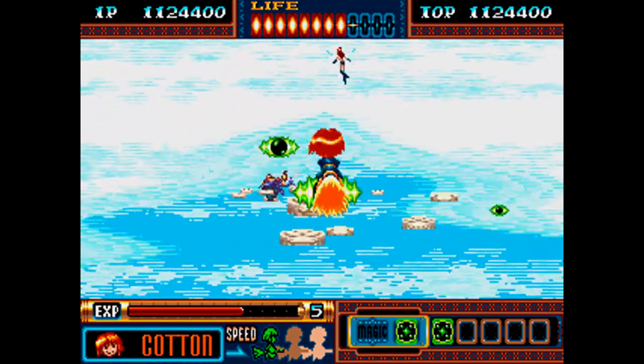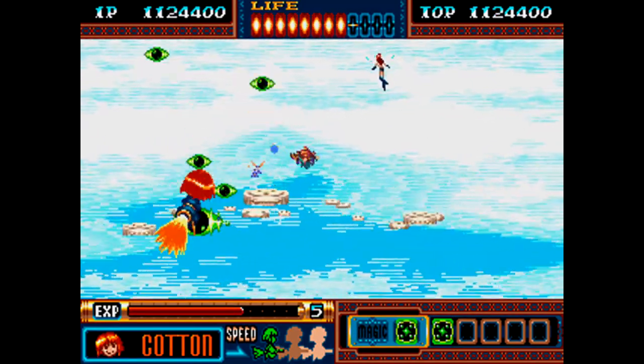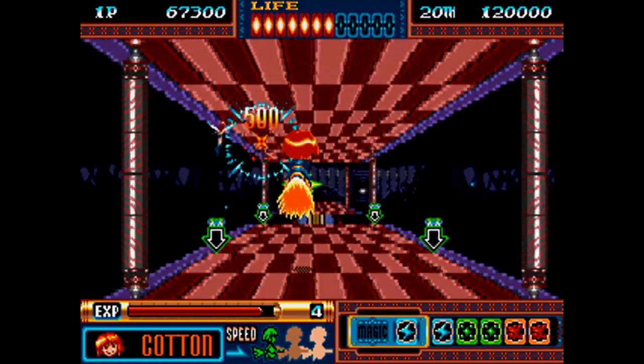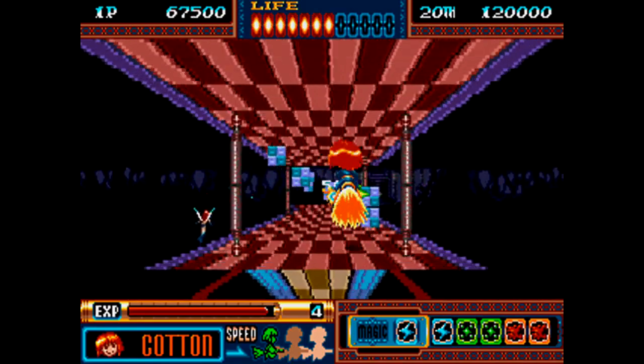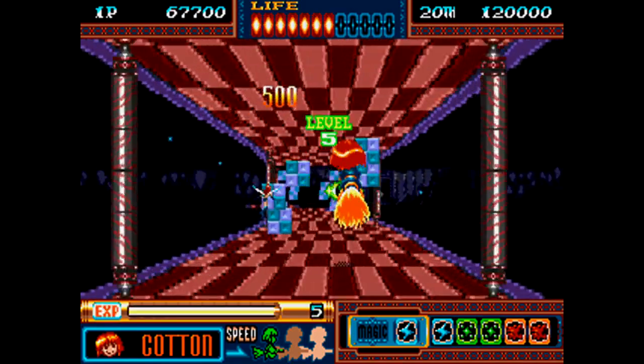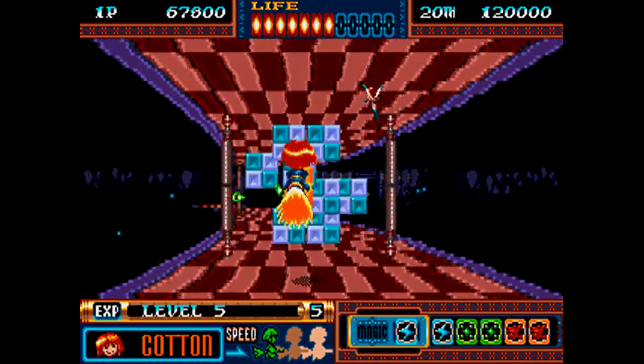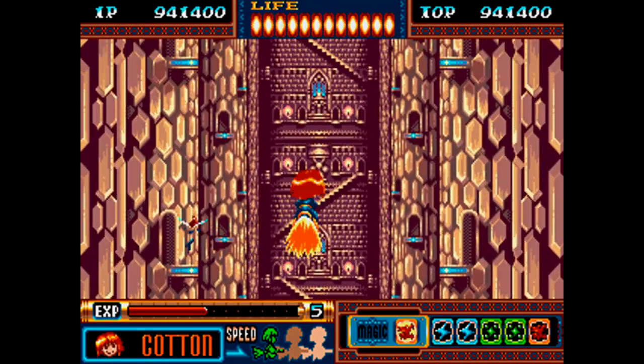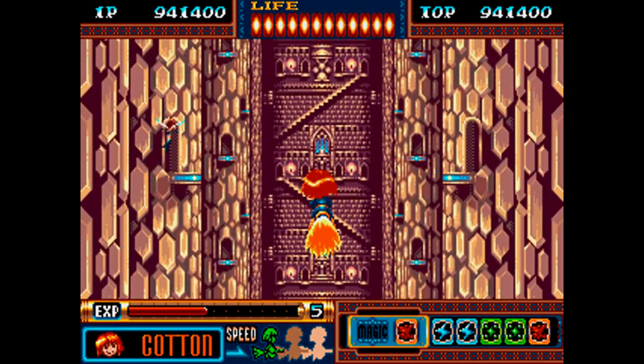Even the developers at Treasure were probably green with envy when they saw this game. The weapon system works just like it does in most other Cotton games, where you get experience points for destroying enemies, and you fill up the gauge at the bottom and it levels up your main weapon. Take damage and your level goes down. There's a bunch of different magic spells you can collect as well, where you can hold up to as many as six at once.